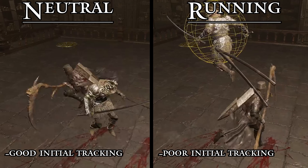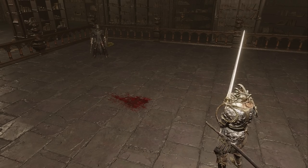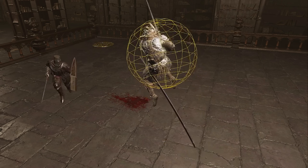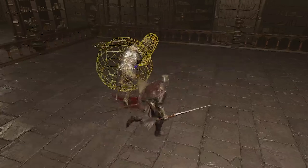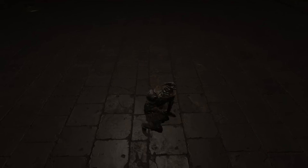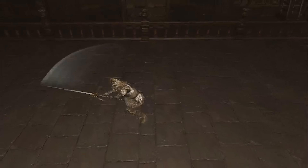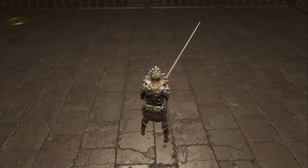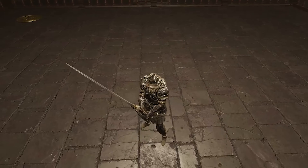Throwing out an attack at different phases of the jump animation will yield significantly different results. During the jump phase, up until the apex of a jump, if an attack is made, the character will have little to no tracking during the jump phase, good tracking into landing, and no tracking at all once grounded — basically meaning it's very difficult to manually aim your character further if you initiate the attack animation during this phase. Every weapon has a different degree of tracking, but heavy thrusting swords can only rotate about 90 degrees if the attack is made during the jump phase. This is similar whether using a neutral or running jump, but with slightly better tracking on a neutral jump.